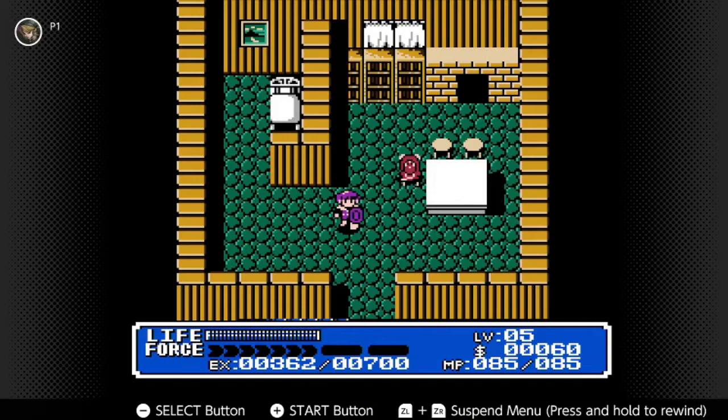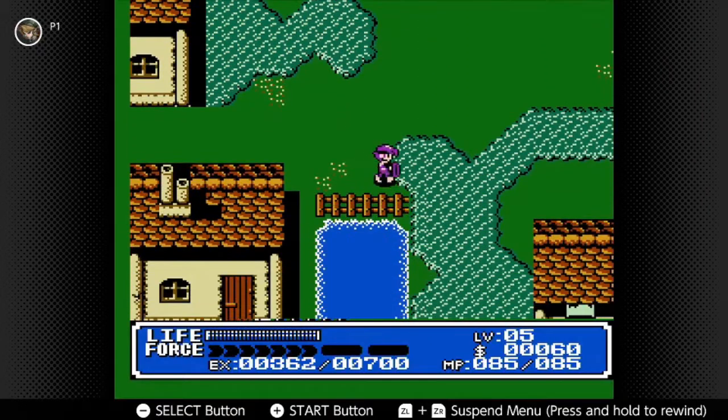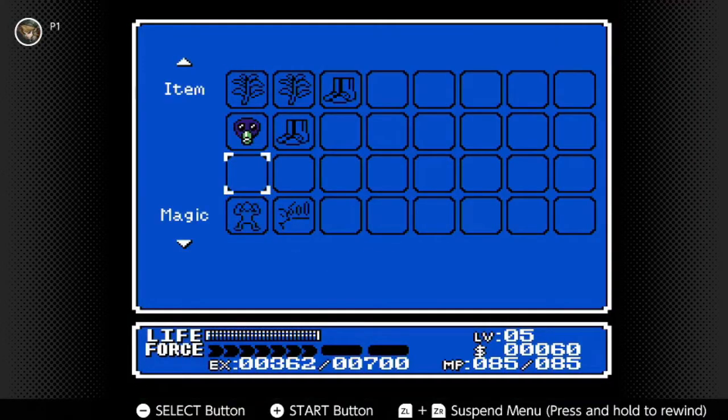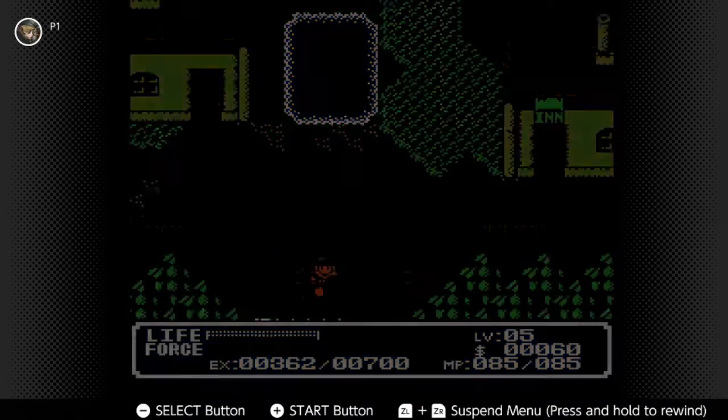Hey YouTube, here's another edition of Crystalist from NTS, being played on a Nintendo Switch, if you hadn't figured that out. In our last episode, we fought the Insect Boss in the Poisonous Swamp. Now, let's make sure we've still got that gas mask equipped and try to make our way back out of here.